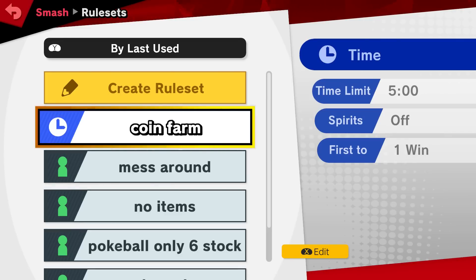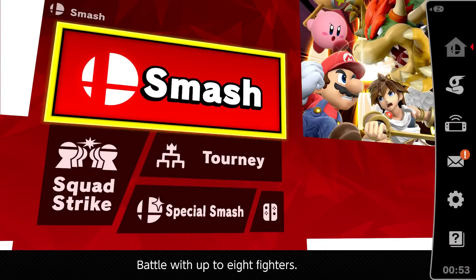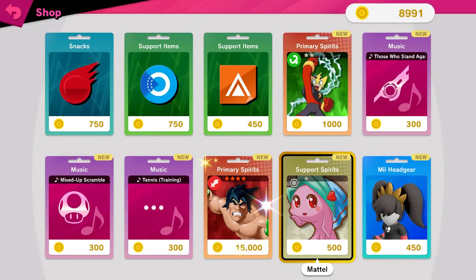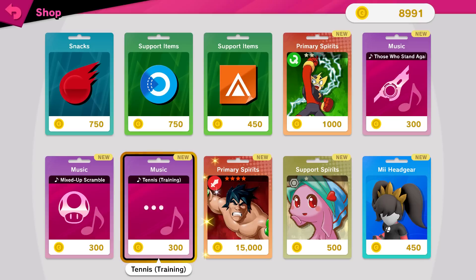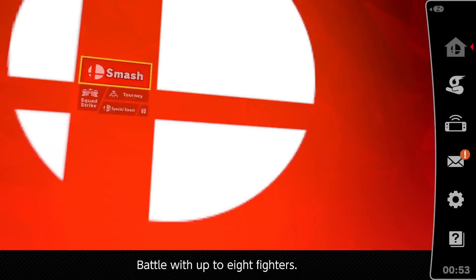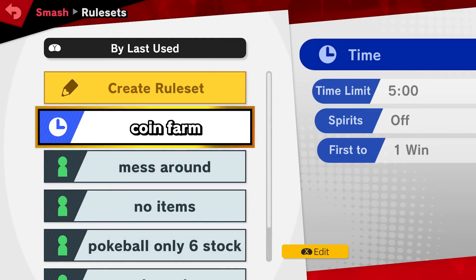What is going on everybody, I am your host Slack is Gaming, bringing you another Super Smash Brothers Ultimate video. If you want to farm coins as quickly as possible, I think I have a pretty fast method. I'm not going to say it's the fastest by any means, but if you want coins, come down to the shop to buy outfits, spirits, music, support items — whatever you want to buy with your gold — I think I have a pretty quick method and I've tested this out a few times.